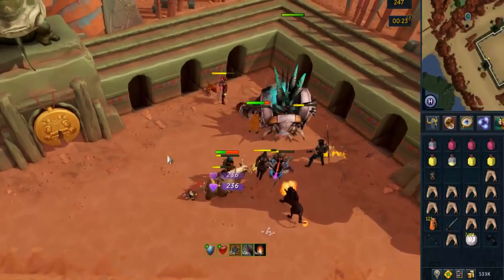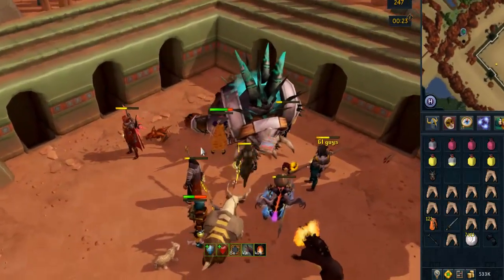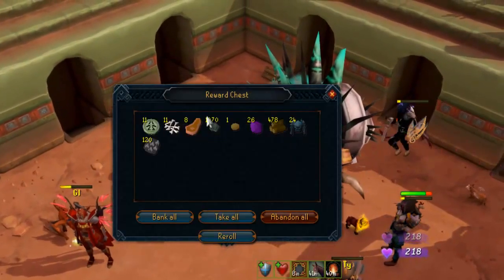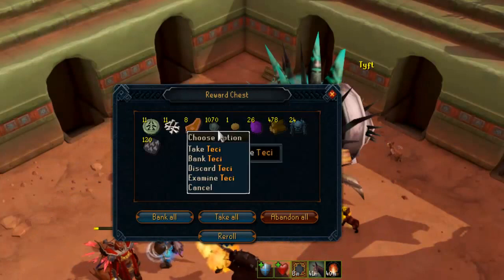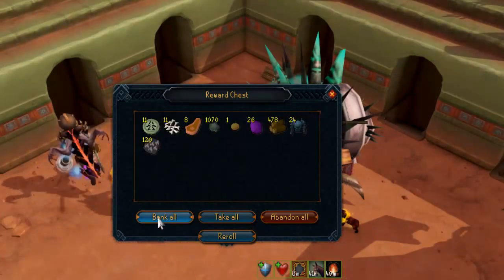Got ourselves another Beastmaster kill. We only had like two T90s, so that was pretty good. Let's see what we got here. We got a burial charm and some ewes. Playbodies - that's pretty good. Still no codex, but some pretty decent loot I must say.